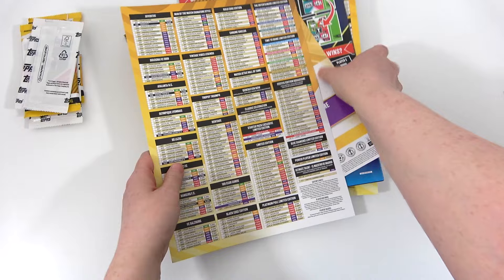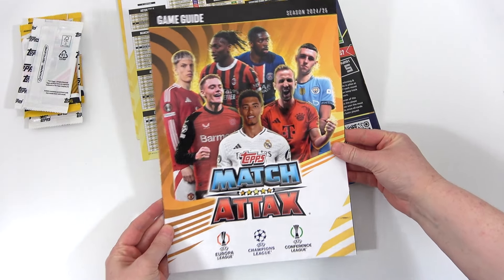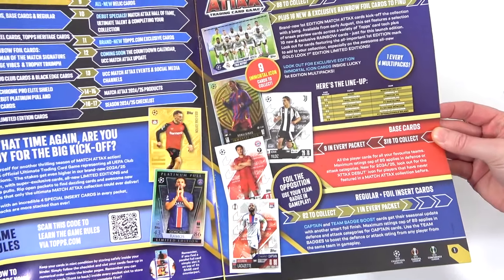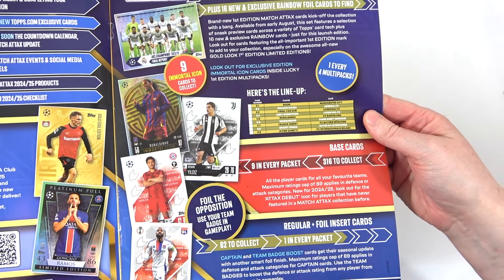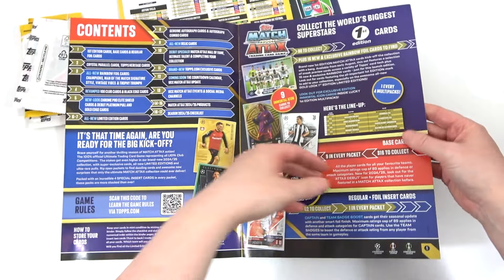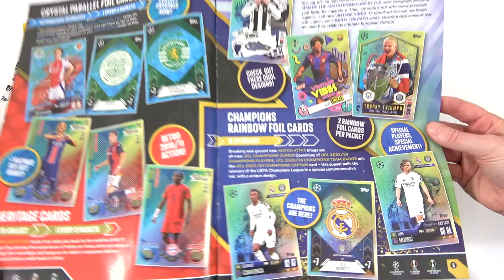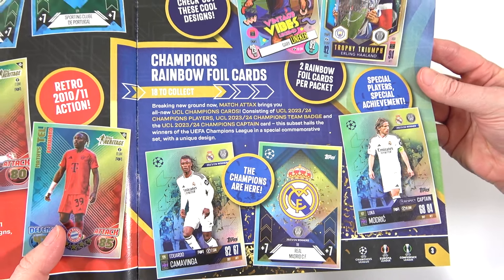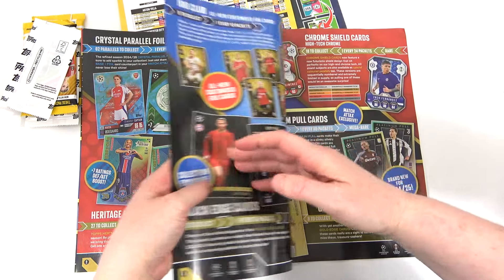That is the checklist, but let's find the Game Guide and take a look at that first. The Game Guide - let's see what we're dealing with this season. It's going to be awesome. We've already got some crazy reveals here - these are the first edition cards from the first edition multi-packs. There's the checklist for the Immortal Icons. In the iCards we have Foil Parallel cards and Champions Rainbow Foil cards - Real Madrid, the winners. That's going to be awesome.